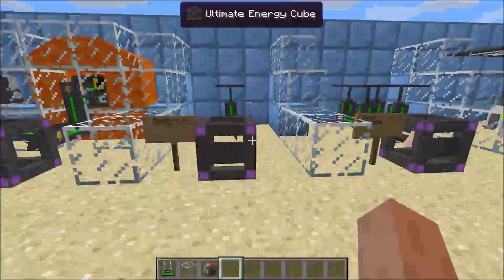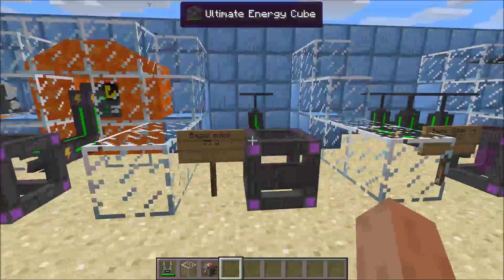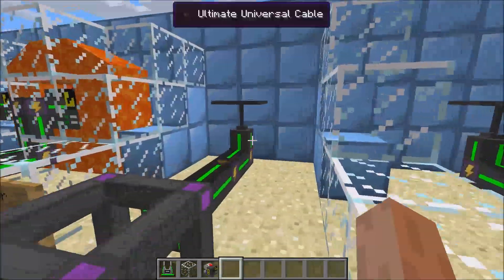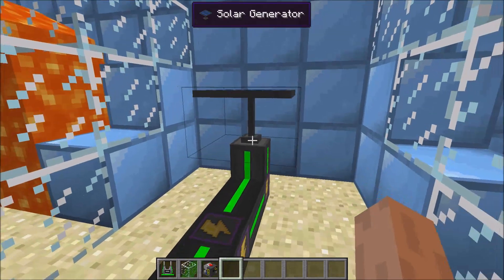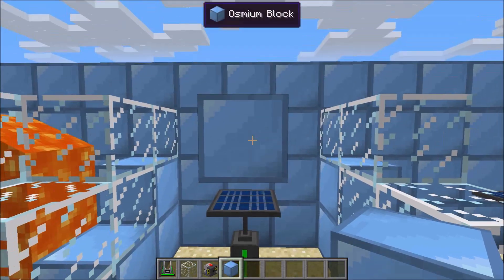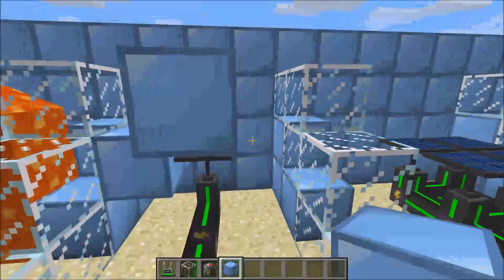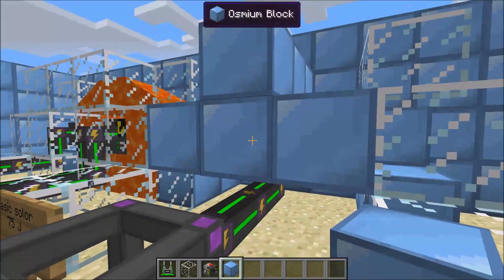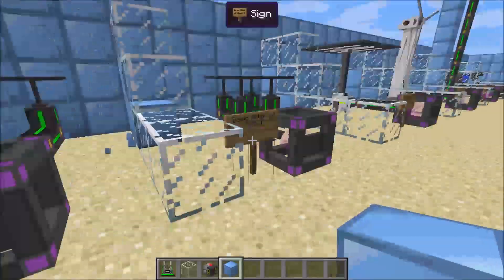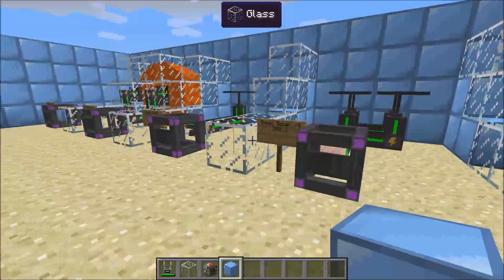Next up we have solar energy. These are a little bit harder to make, but they produce a lot more energy passively than heat generators. One basic solar will produce 75 joules of energy. You just place it on top of a cable, and you have to make sure that it's outside. It doesn't actually need to see the sun — I don't know if that's a bug or not — but it needs to be daylight for it to work. One of them will produce 75 joules of energy a tick, and four of them will do 300 a tick.